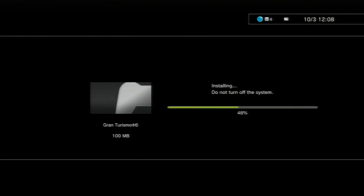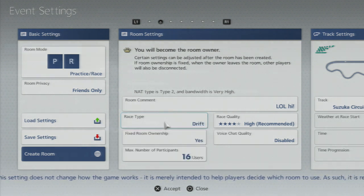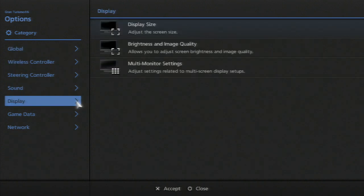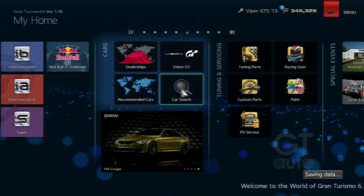Once you get onto the screen, one of the first things is that time trial, drift trial, and free run have been added to the race type option within the room settings, which I'll show you guys on the screen. Then if you go into options and display, you will see that multi-monitor settings have been added to the options menu.